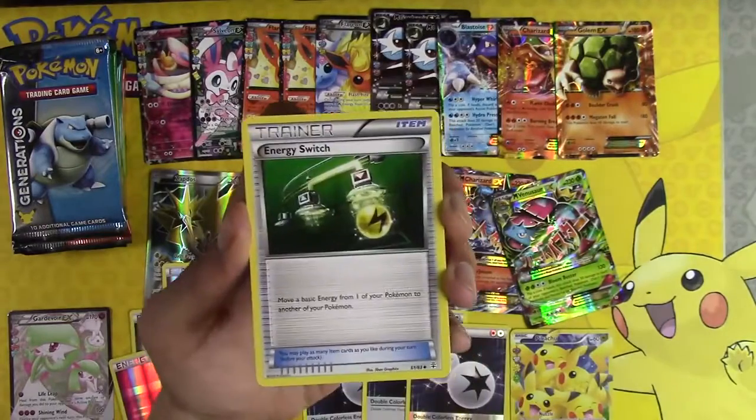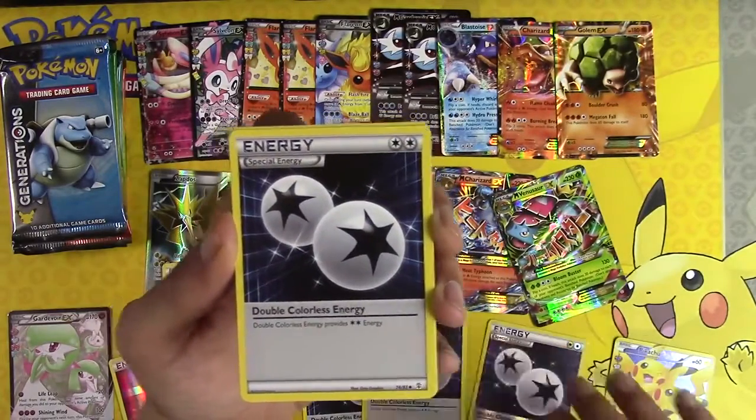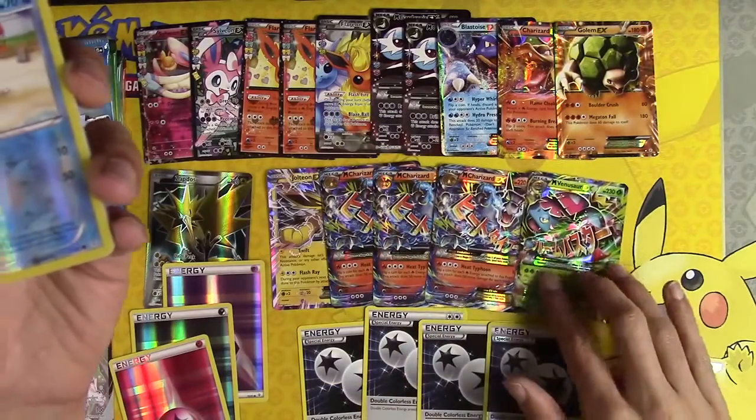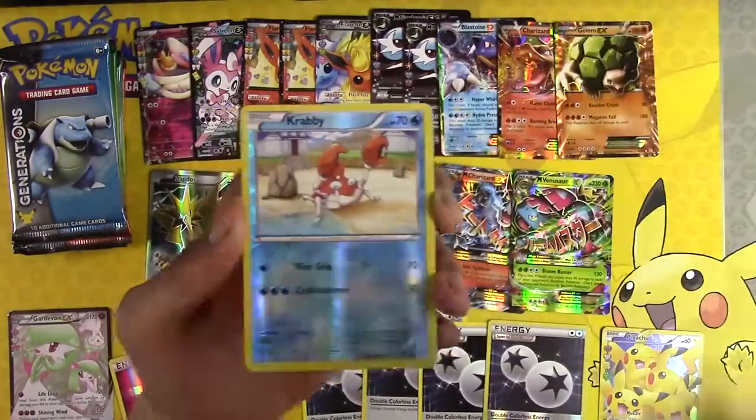Swablu, Energy Switch, DCE — yes, you go on the bench. We finally have more Double Colorless Energies than we have Mega Charizards. Just pointing that out — I think we have fewer Wallys.